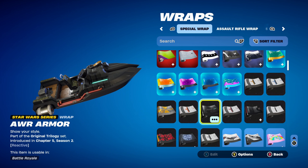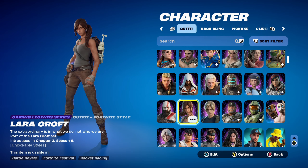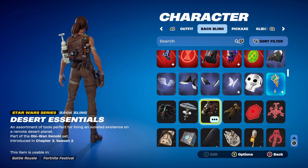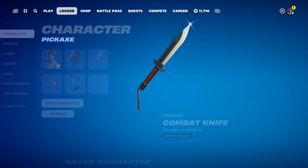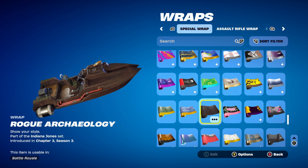Moving on to combo 7 and the next skin, which is Lara Croft — a Gaming Legends series skin, part of the Lara Croft set introduced in Chapter 2 Season 6. In fact, she was the first ever Gaming Legends series skin. I'm using the standard Lara Croft style. The back bling is Desert Essentials, a Star Wars series back bling part of the Obi-Wan Kenobi set introduced in Chapter 3 Season 2, used for the brown design. The pickaxe is the Combat Knife, part of the Future War set introduced in Chapter 2 Season 5 — Sarah Collins' pickaxe — used for the brown design and as a knife. The weapon wrap is Rogue Archaeology, part of the Indiana Jones set introduced in Chapter 3 Season 3's Battle Pass — Indiana Jones was the secret skin that season.